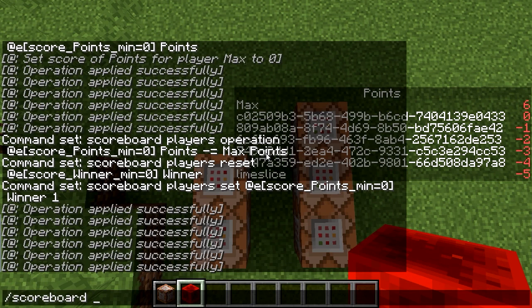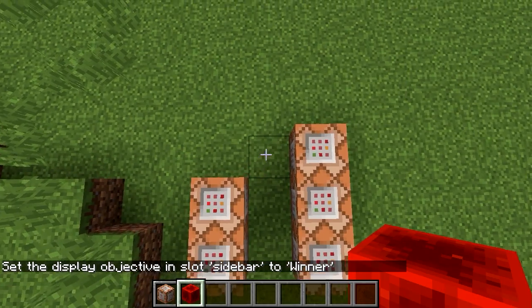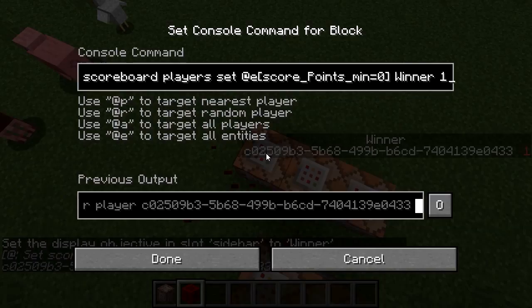Let's set objectives display sidebar winner. We have no winner. And now suddenly we have one winner.